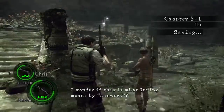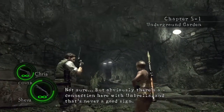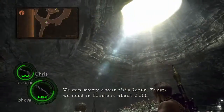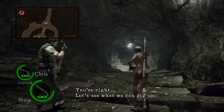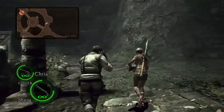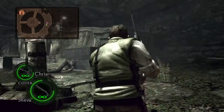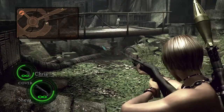Welcome to Chapter 5-1. The BSAA Emblem for Chapter 5-1 Resident Evil 5. There's your mini-map. There's only one in this level and it's right in the beginning. You go counterclockwise around this circle on the mini-map as you can see and it's underneath the bridge. Right there.